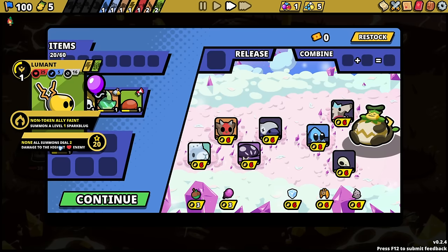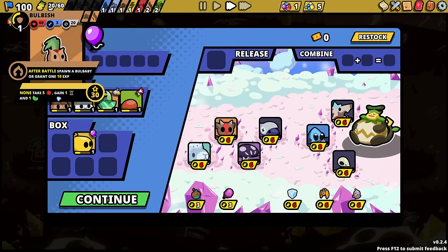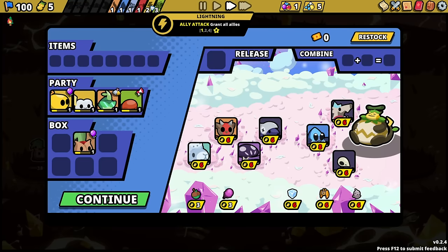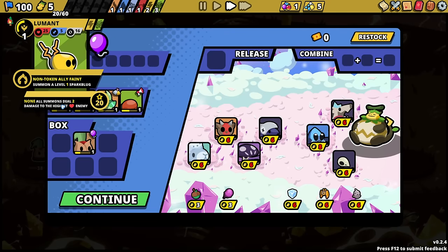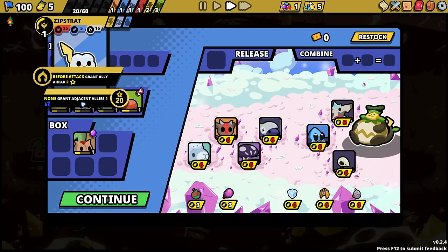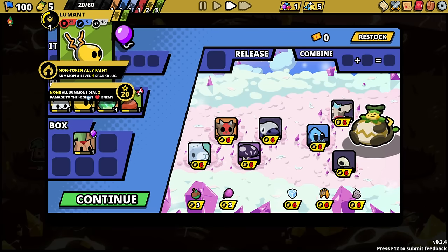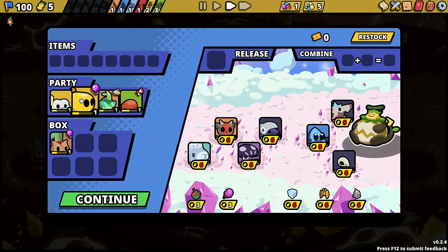Interesting. Because you do need to obviously be in the party to get that. Otherwise we'd go for the energy. We have the triple bug. Summon two flies — I don't know, it's something. It's definitely something. All summons do two damage to the highest health enemy. It's a tough call already.